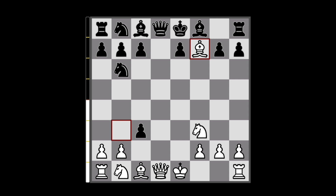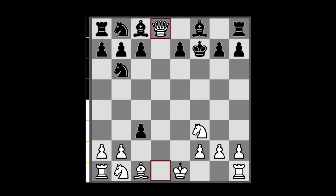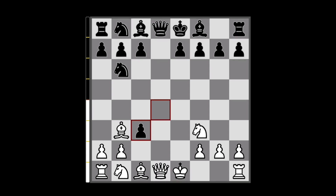After they capture on c3, bishop captures on f7 — the king is forced to capture the bishop, and bye bye, queen! Now I know what you're thinking: nobody's going to fall for this. But if you check the Lichess database, this position has already been reached a couple of hundred times, and dxc3 is the most played move. Also from my own experience, I've already played this position once and my opponent did blunder into it.